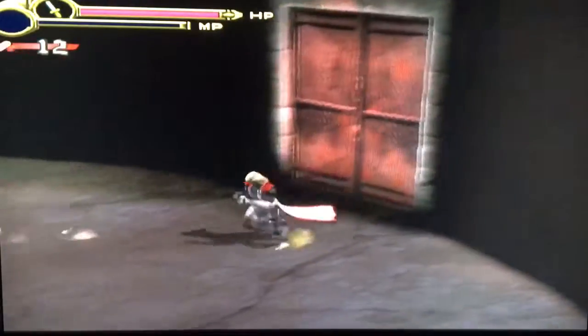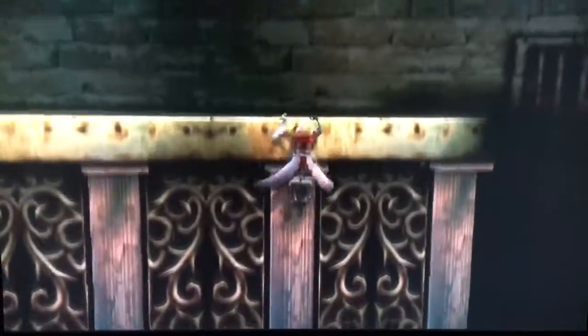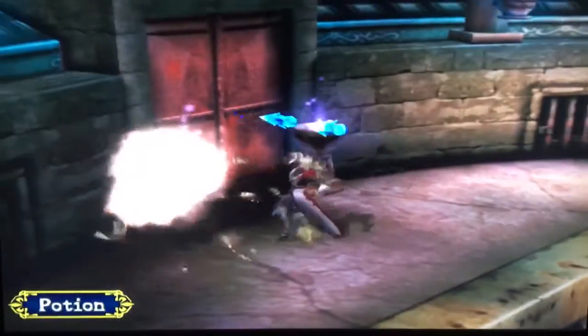I'm going to get me some hearts. And here we have a marker stone. This can be used on maps, so if you want to keep track of where you're at, just go ahead and place that on the map. There are different colored ones you can get throughout the game, but I don't pay attention to them. Unless you're one of those 100% completionists, it doesn't matter.